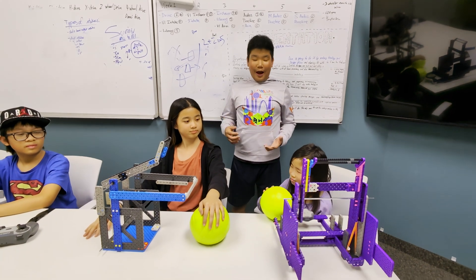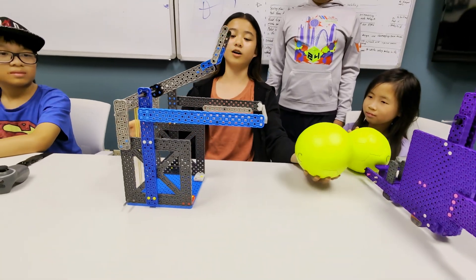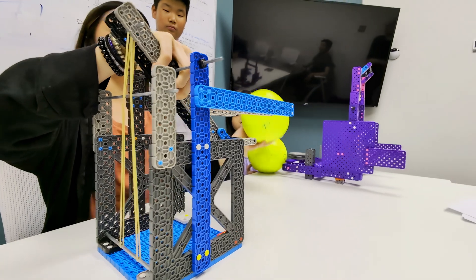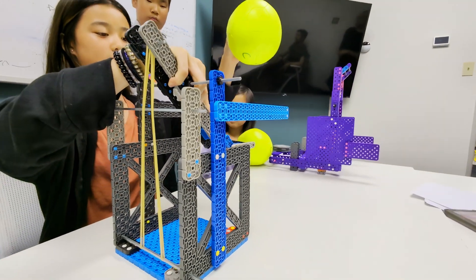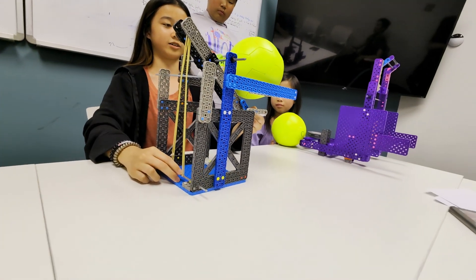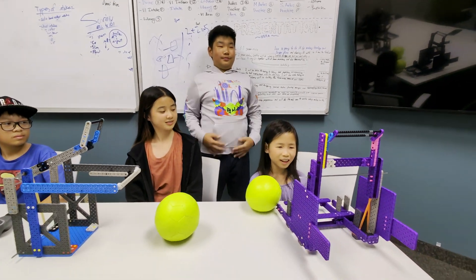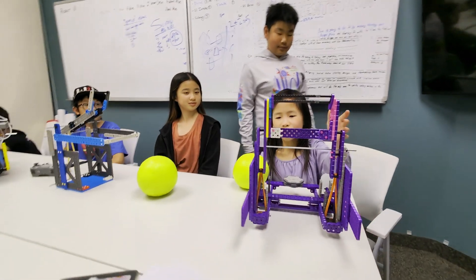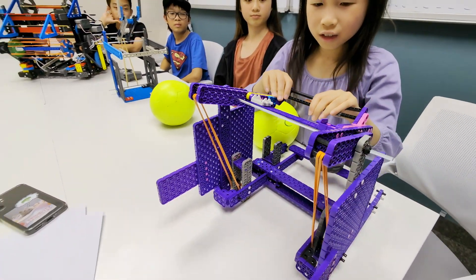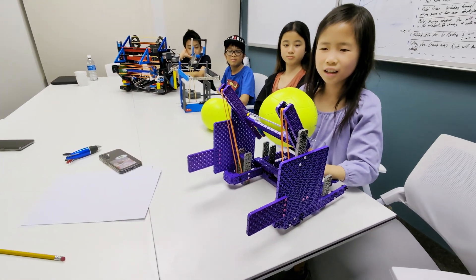Looks like you two have some catapults. How does it work? This catapult isn't implemented on the team robot yet, but it will be soon. How my catapult works is that it will be lowered down, and then the rollers on the robot are going to bring the ball up and let it drop down onto this platform. Then the catapult is going to shoot up and score into the goal. The catapult has tension with the elastic so it goes down, the ball goes here, and then it goes down.